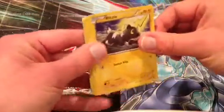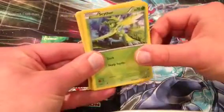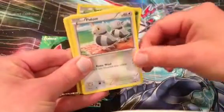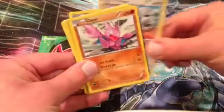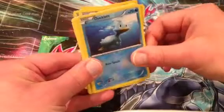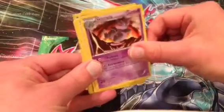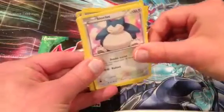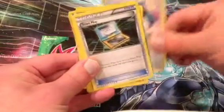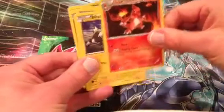Alright, for Boundaries Crossed we have Blitzle, Energy Search, Scyther, Pidove, Gligar, a Reverse Foil Ducklett, and the Rare is Grumpig. With Snorlax — that's a classic Pokemon — the Town Map Trainer card, and a Charmeleon. That's it for this pack.